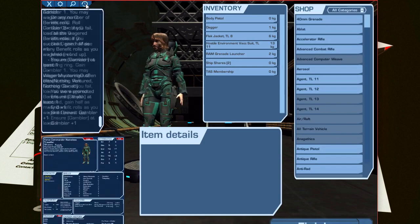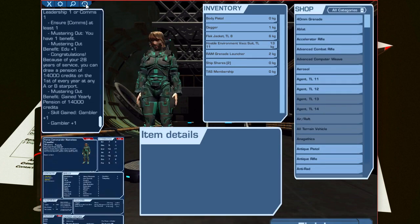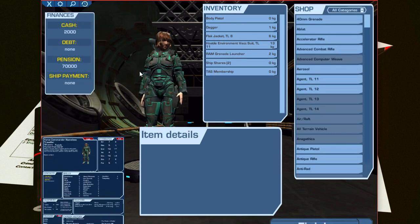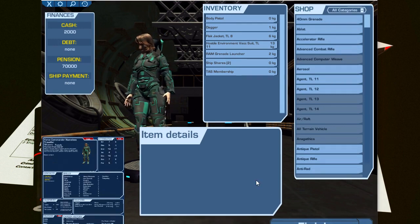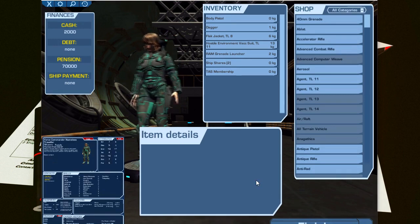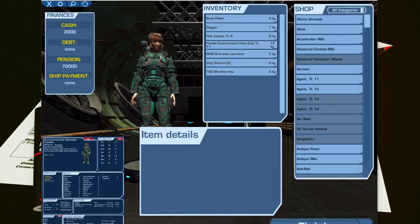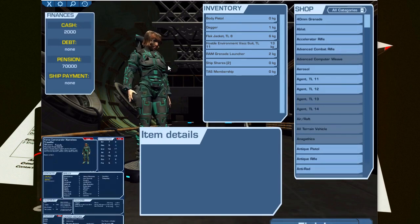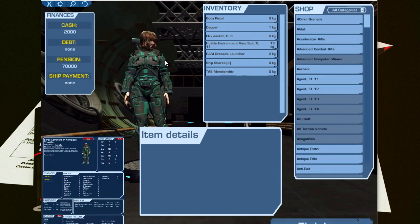What was the other thing I wanted to talk about? I already forgot now. Look how long that audit trail is. Oh, I remember — what's wrong with this picture, basically? She's 58, but what does she look like? This NPC generator doesn't age the character — they look the same no matter what age they're generated as.